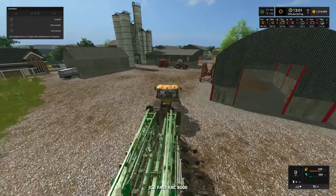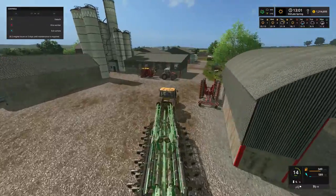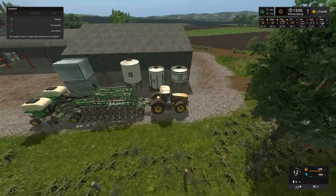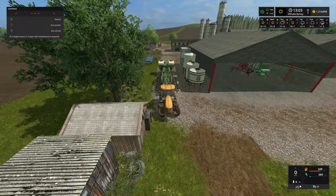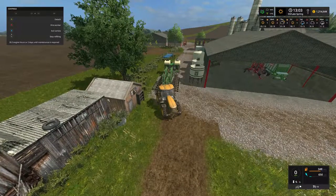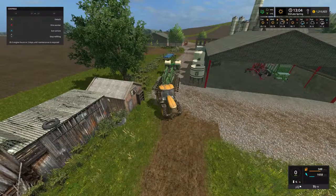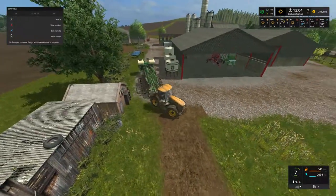We might as well use the big JCB Fast Track. What we're going to quickly do is put some more seed in — we don't want to run out. Pull up alongside the refill point and there we go, refill the seeder. We don't want to put too much in because they're not huge fields, but 2,000 litres or so should be plenty.